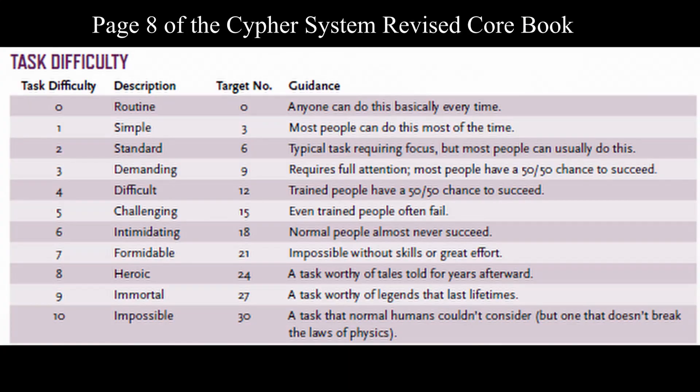What I mean by that is the beautiful 0-to-10 task difficulty scale — you can apply it to anything. A trap the players have to overcome, a monster or NPC they have to sneak past, or even something they need to convince their way into. You work out how difficult that NPC, trap, or monster is going to be, and it handles everything else.